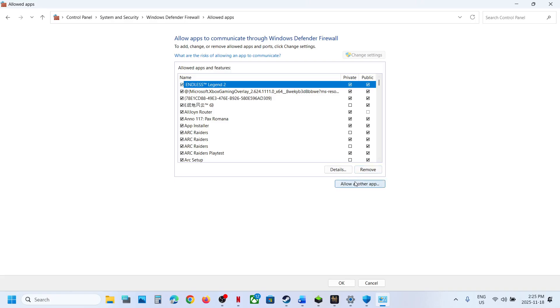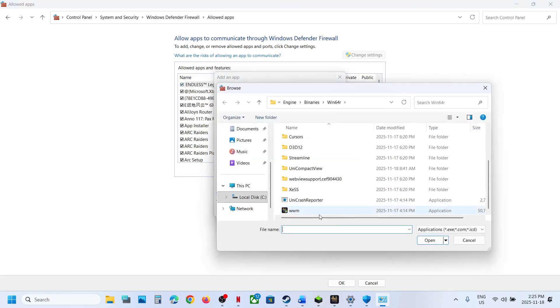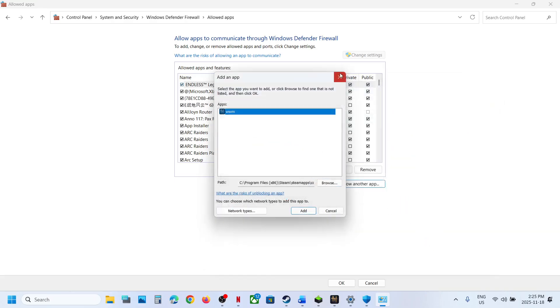Click on Change Settings, then Allow Another App, click Browse, go to the Game Installation folder again, select the game.exe file, click Open, and then click Add. In my case it is already added.